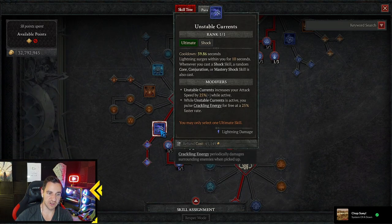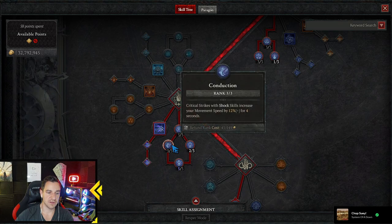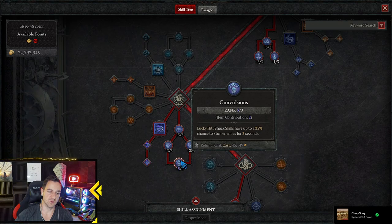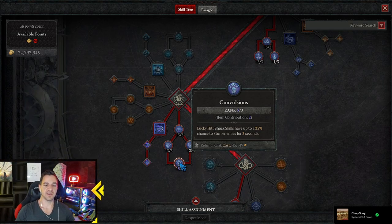Obviously, we need the Unstable Currents, because while it is active, you passively generate Crackling Energy for free at a 25% faster rate. So we create even more of that. We also have Crit Chance increased. So basically, what you want to do is you want to have your Lucky Hit Chance up, have a decent Crit Chance, and then focus on Crit Damage later — because that scales your damage pretty nicely. Convulsions — you can also increase this with items, as you see I did this with two item points. You can go even higher, so it's like a 50% chance if you get the real rolls, but I focused more on Lucky Hit Chance.